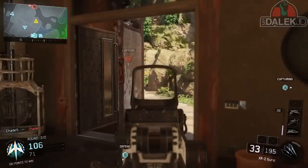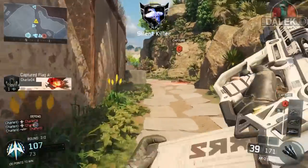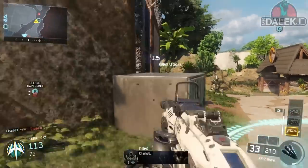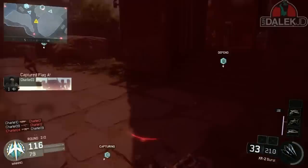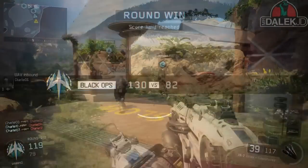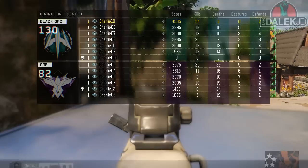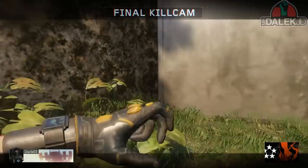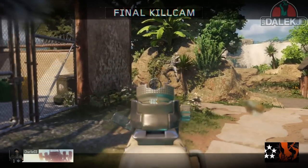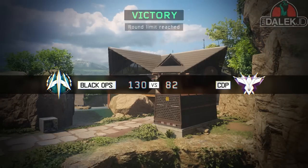Losing Alpha. Enemy has Alpha. Drop them. Securing Charlie — Charlie secured. Securing A. All flags secured, hold your positions. We're winning this fight. UAV inbound. Black Ops, mark up another win.